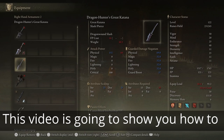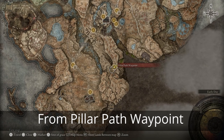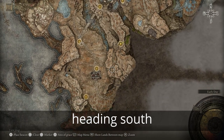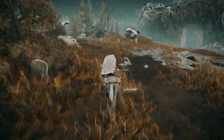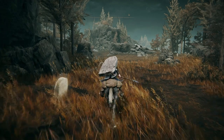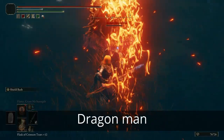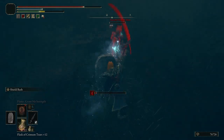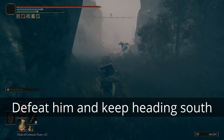This video is going to show you how to get the Dragon Hunter's Great Katana in Elden Ring: Shadow of the Erdtree. From Pillar Path Waypoint, head south. If it's your first time going through here, you will be invaded by Ancient Dragon Man. Defeat him and keep heading south.